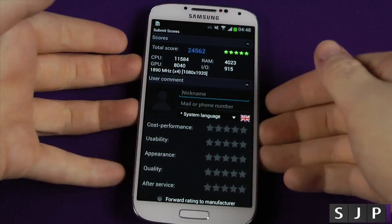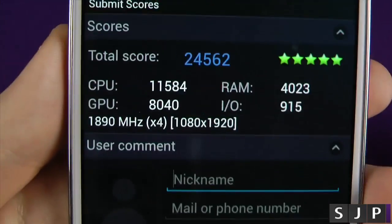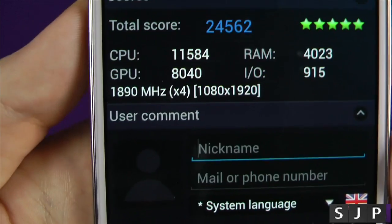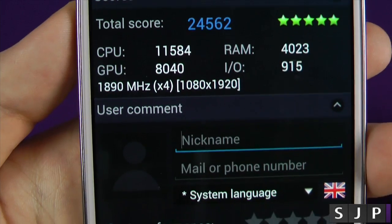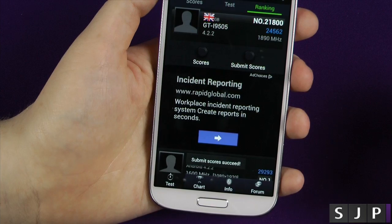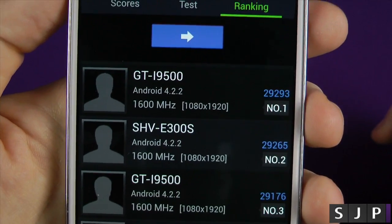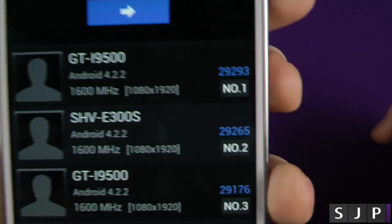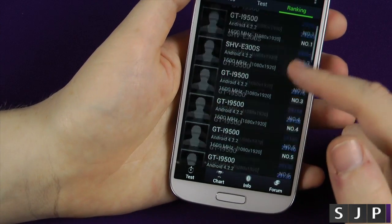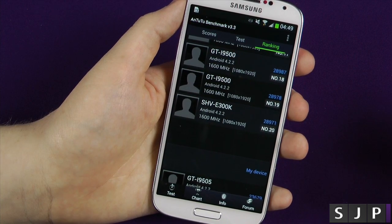That's finished. The scores are: 24,562 total, with a CPU of 11,584, a RAM of 4,023, a GPU of 8,040, running at 1.89 gigahertz — just under 1.9 — with four cores. If we submit that and scroll across, we can see my ranking. The top one is somebody else's — I believe that's the octa-core version getting 29,000. I'm looking to possibly get an octa-core version just to see which one is the ultimate king. This one is probably a bit slower, but it's still pretty damn fast.